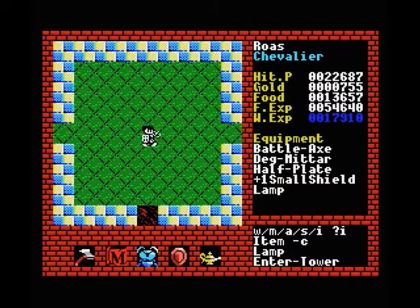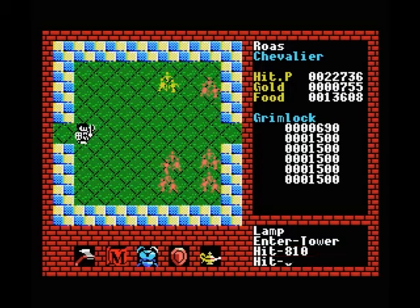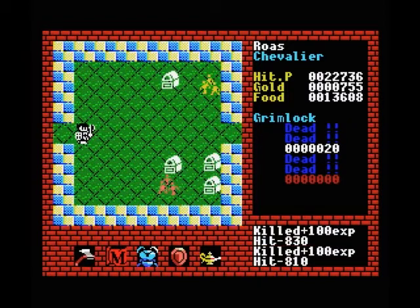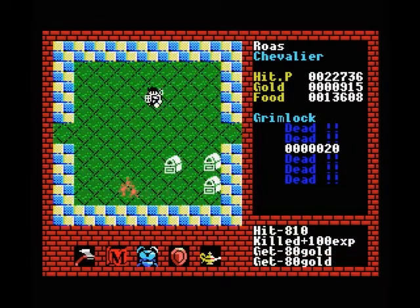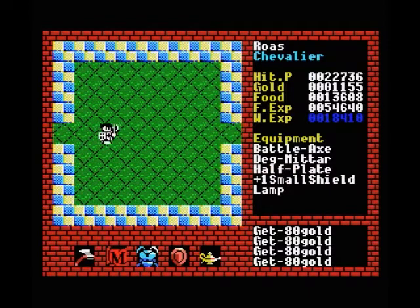I happen to know that there's nothing on the left side so I'm going to go straight to the right. I'm just going to get rid of these Grimlocks right away. I don't think they drop any items, but because we got a little bit lucky I'll save the last one and kill him with my axe - actually we'll do that on the way back. This is quite a big tower so I'm going to try to get to the boss in a relatively short amount of time.